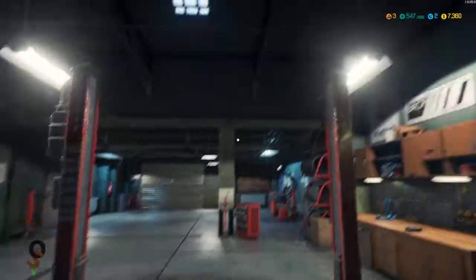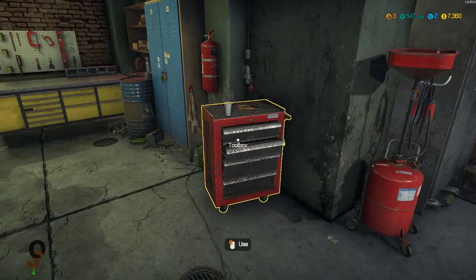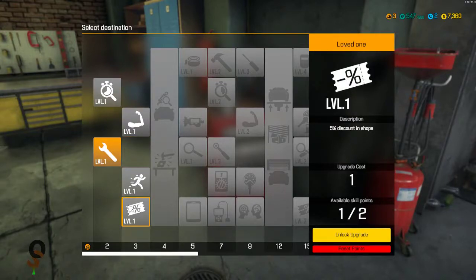We got a new level — we are now level three, so let's go spend our skill point. The options are 50% faster part installing and removing, 10% faster walking, or 5% discount in shops. Let's go ahead and get the 5% discount.